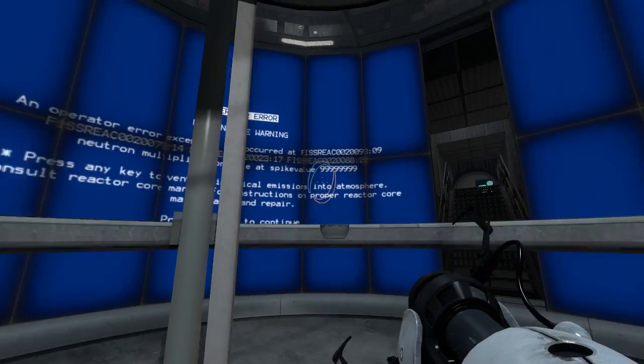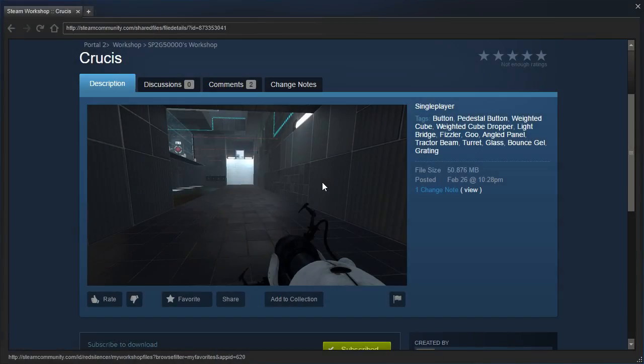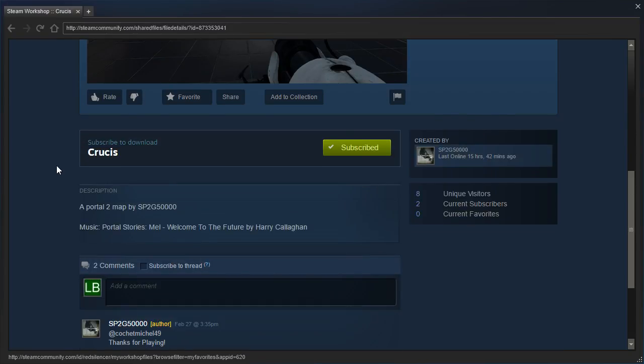Hey guys, I'm LB, and let's check out Crucis by SP2G50,000 — a Portal 2 map by SP2G50,000. Music: Portal Stories Mail, "Welcome to the Future" by Harry Culligan.